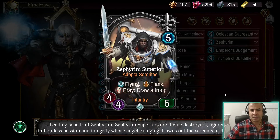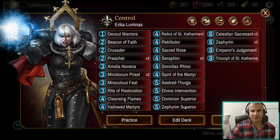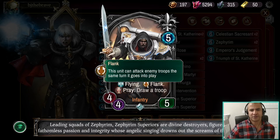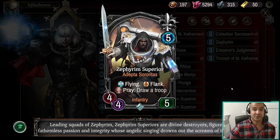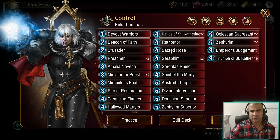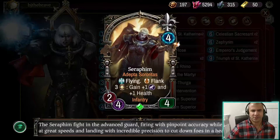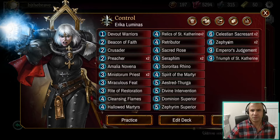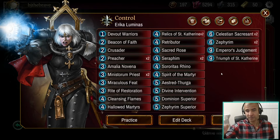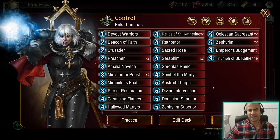We run one Zephyrin Superior. One reason is we only run one card draw, so having this means we can pray to draw as well. It's a pretty cool flanker — the only flank in the game where you can flank even when you've got nothing to kill, because you can pray. The other reason I like having one is the defense stratagem that lets us discount an infantry by two, meaning we can play this on E3. So we've got a flanker on four, a flanker on five, and the Zephyrins which flank on six. That gives us great flexibility in a control deck.